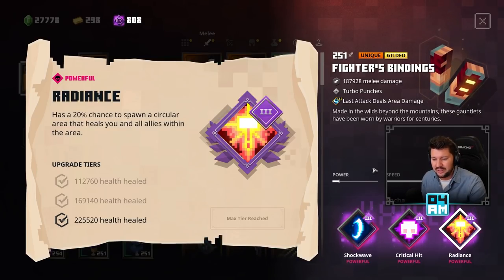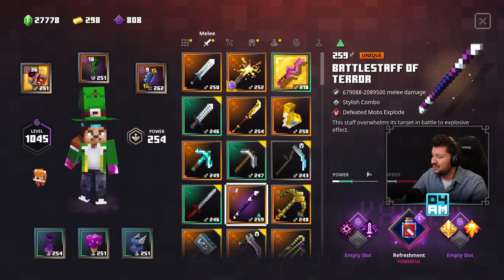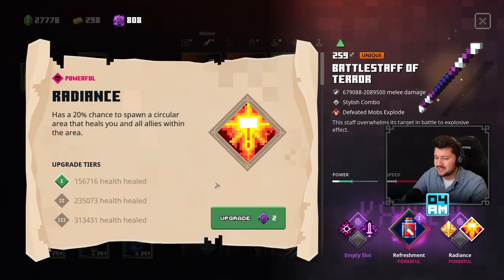So on the highest tier, it heals for 225,000 every time when the Radiance activates. But I also found a Staff of Terror — the Battle Staff of Terror right here — with almost power level 260, and it also has the Radiance. But this time, the maximum tier has 313,000 healing, which is almost like 30% increased healing every time when you hit your enemy. Of course, Radiance is gonna be terrible on the Battle Staff of Terror, but say we find a 262 Fighter's Bindings with also this enchantment — it's gonna be way better as well.